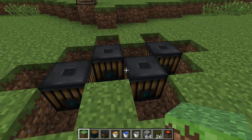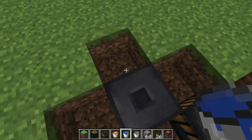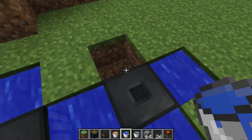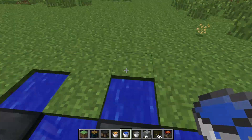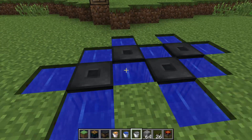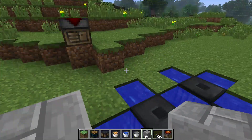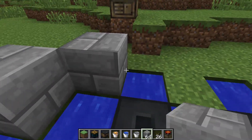Then you dig out on each side of those, making a pattern like this, and then you put water in the remaining places — the spots you just dug out. Then, so that it looks nice, you place your stone brick like so.